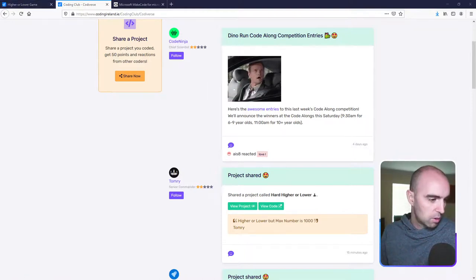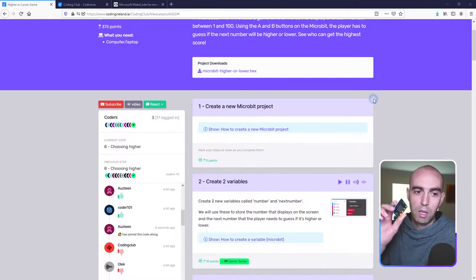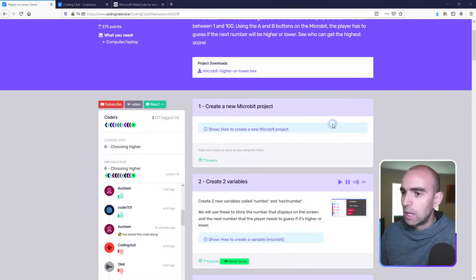It was a quick one today — just 45 minutes! I hope you all enjoyed it. Well done on using MicroBits and the MicroBit project editor — they're really fun. If you don't have one you can buy them online, or if you subscribe to our Inventor Packs we send them out. We're back next Saturday — a code along for 6 to 9 year olds at half nine, and another for 10 plus at 11 o'clock. Have a great weekend, bye!